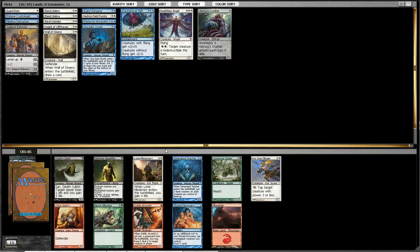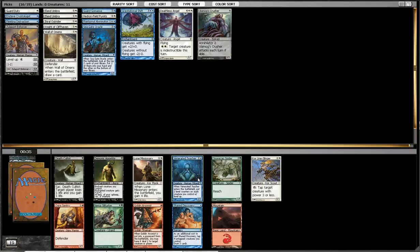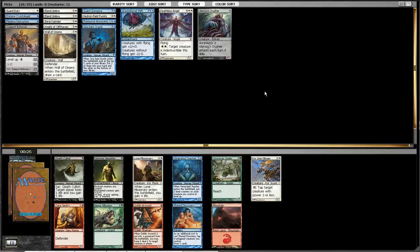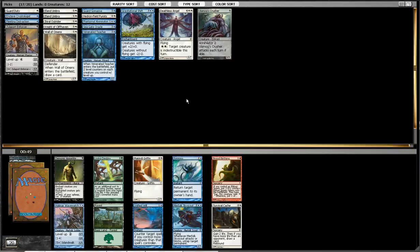So now we have Lone Missionary, Venerated Teacher — which is 1, 2, 3 if I'm playing him — three levelers probably. I could pick up a couple more and make him pretty playable. Or Coraline Slinger, tap target creature with power 3 or less, but I never find that to be that amazing. He's always kind of okay. I guess it would work pretty decent with Gravitational Shift, cutting down a lot of guys. But Lone Missionary seems good. Venerated Teacher, I think, is the pick here.